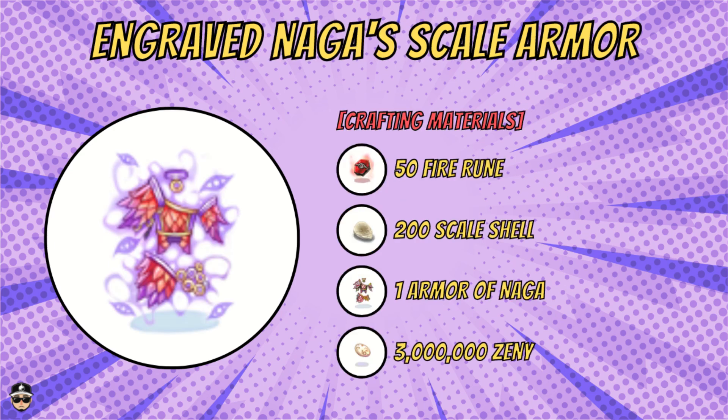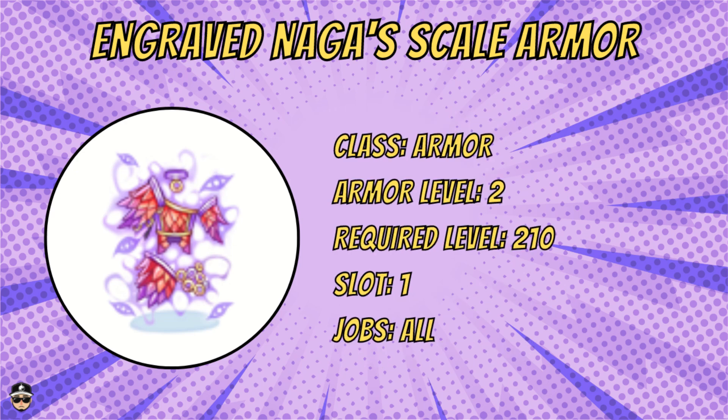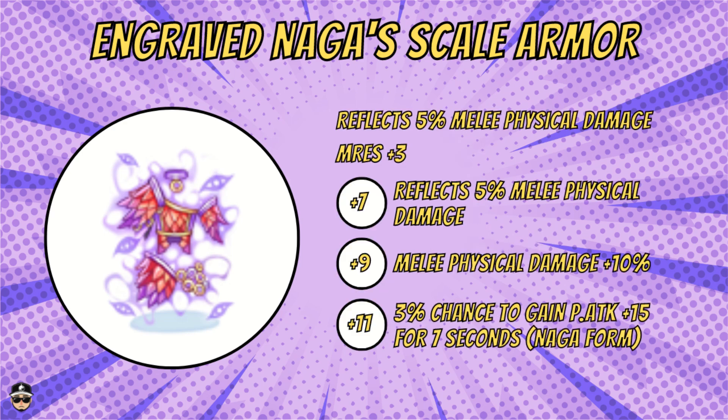Next is the engraved Naga Scale Armor. For crafting materials you need 50 fire runes, 200 scale shell, one Armor of Naga, and three million zenny. It's armor level two, required level 210, one slot, for all classes. This is quite interesting — you reflect 5% of melee physical damage, get three M.RES, and at plus seven an additional 5% reflect for melee physical damage.